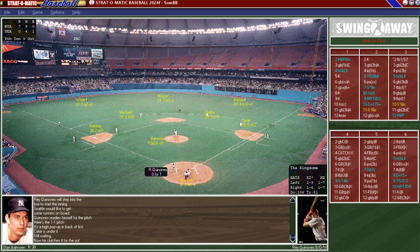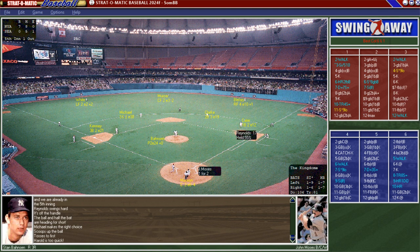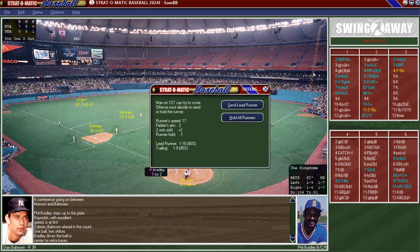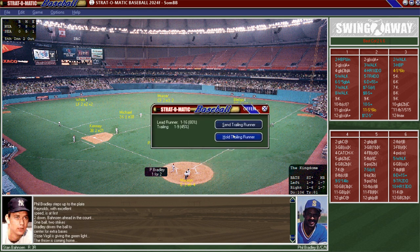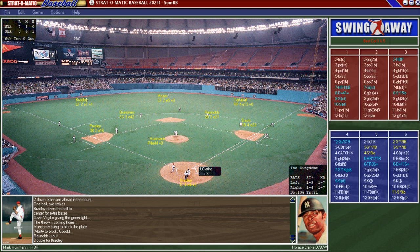Bottom of the fifth: Quinones pops out. Harold Reynolds grounds to Gene Michael but beats out the throw for an infield base hit. John Moses strikes out. Phil Bradley hits it over Munson's head — I'm going to send the lead runner. They threw for Reynolds and got him out, so we couldn't score that run. Mariners threaten but can't get anything on the board against Bonson.